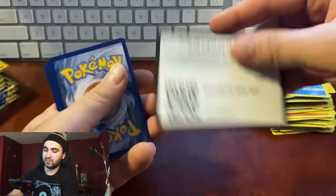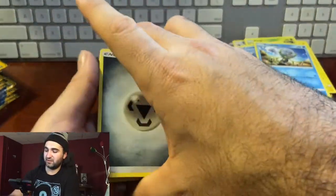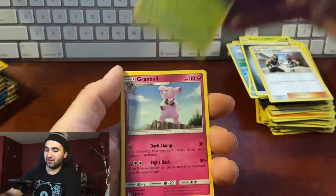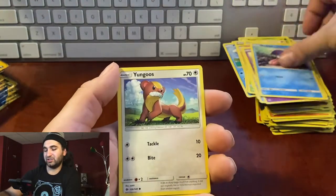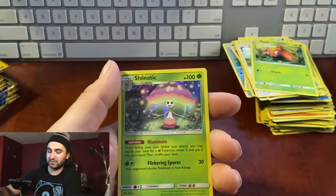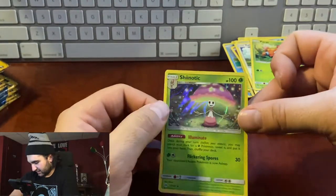We're 20 minutes in. Pack twenty-six: energy, Team Skull Grunt, Metapod, Granbull, Popplio, Zubat, Shellder, Yungoos, Paras, reverse hollow Parasect — wait — hollow Shiinotic! Cool — the mushroom umbrella!